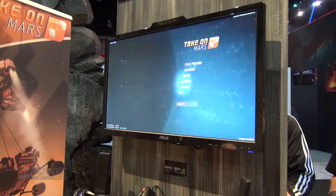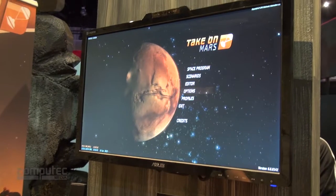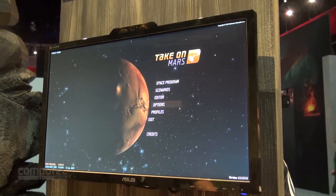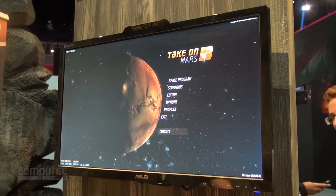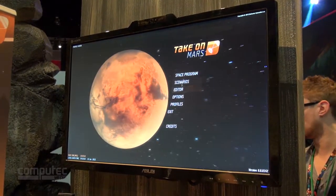Here we can see the main menu. You can see Mars here in the background, and this is where the simulation starts. You can see in the bottom left the local Earth time, and from that the calculated Mars time. So if we were standing in front of Mars, this is exactly what we would see.